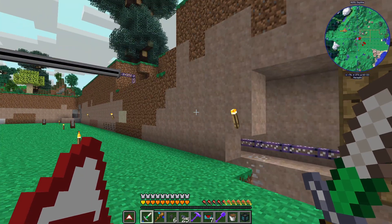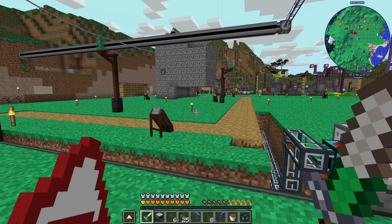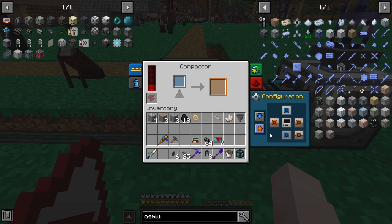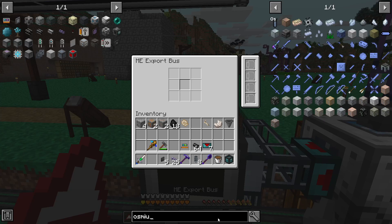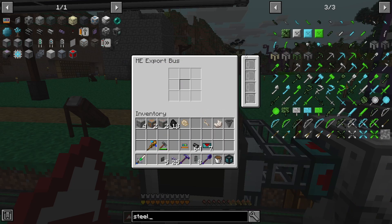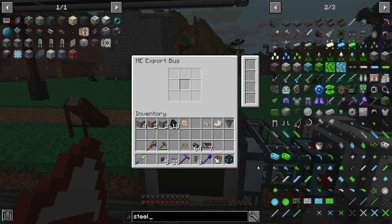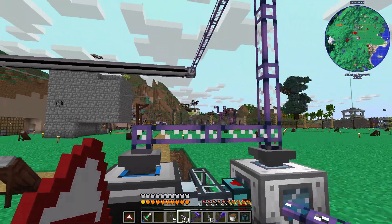I'm so excited for what this means, but let's go ahead and finish up making steel casings. This one shouldn't be too hard at all. Let's do compactor. We will auto output on the right, input on top, one more export bus, and have that export steel. And as a reminder, we're always going to have 2048 steel as a result of the ME level emitter that I have over there. There it is. Hook this up here — two out of 32 channels down.